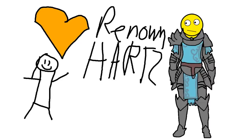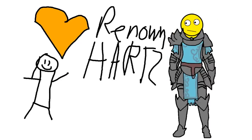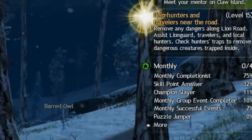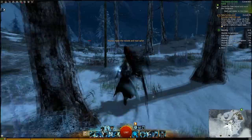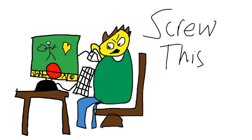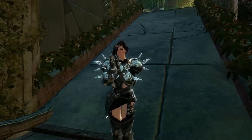Then we've got Renowned Hearts — you either love these or you hate these. These pretty much replace the traditional quest that you'd receive in another MMO. When you're within range of the heart, it'll show up in the corner of your screen with a list of tasks to complete in that area. As you complete tasks, the bar fills up, and once it's full you complete the heart. Just a heads up — it does get a little boring and monotonous doing this over and over for each map.